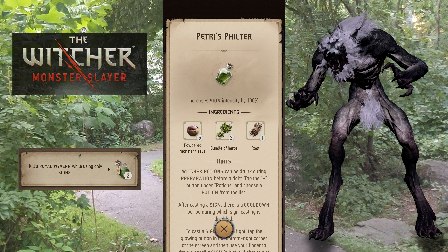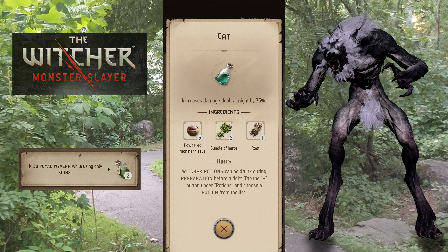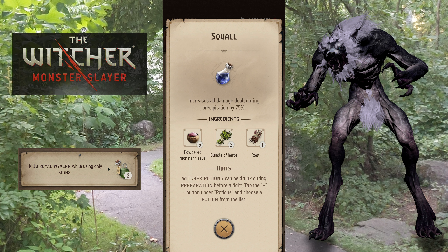Potion-wise, I would bring either Petri's Filter, which will increase your sign damage by 100%, or Tawny Owl, which will decrease your charge time by 30% so you'll get more signs off quicker. You could bring Cat or Squall if it's nighttime or raining because that will increase your damage by 75%. And of course Wolverine again will double your damage once you're below half health.